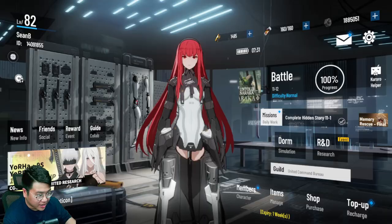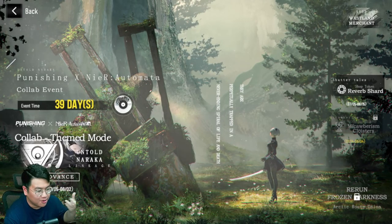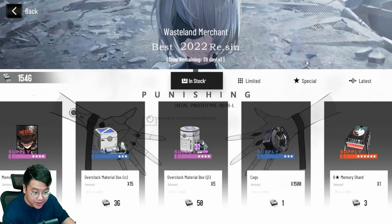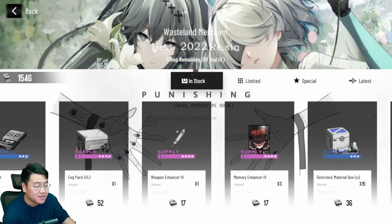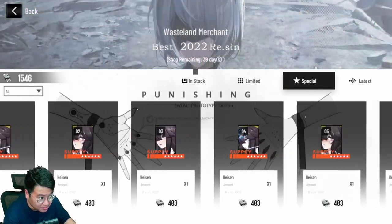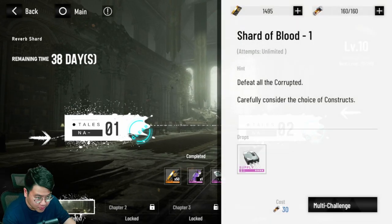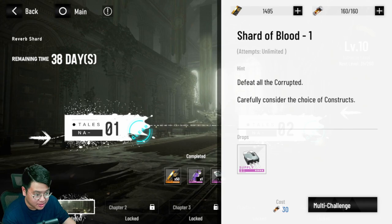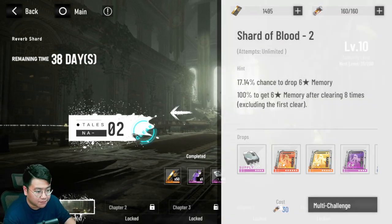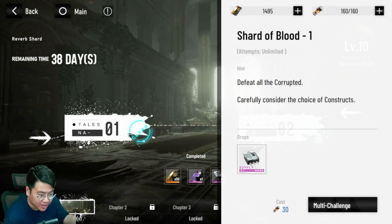Now we're back to my main account because I want to show you the event. When you hit level 40 you'll unlock this event — and don't worry, level 40 only takes about two to three days. Every patch comes with a shop and an event stage where you can farm event currency and trade for anything you want, so you don't really have to farm the resource stages at all. You can buy exactly the memory you want in whichever slot you want. There will be two different stages in the event — I recommend farming the first one for the most event currency, while the second drops less currency but more memory. For early game players who need lots of resources, farm the first one over and over.